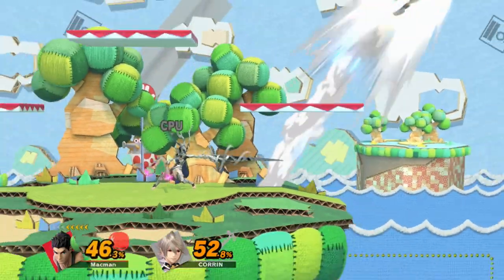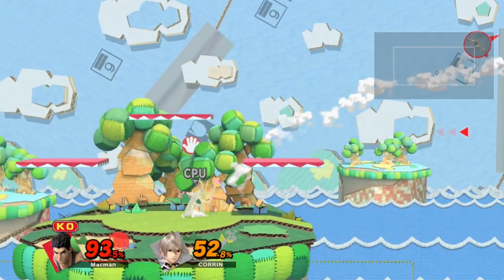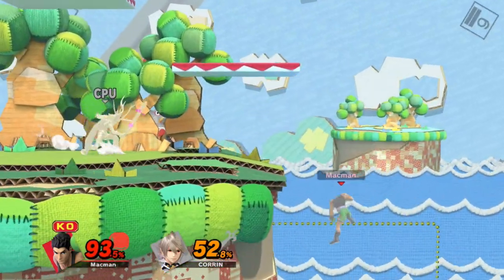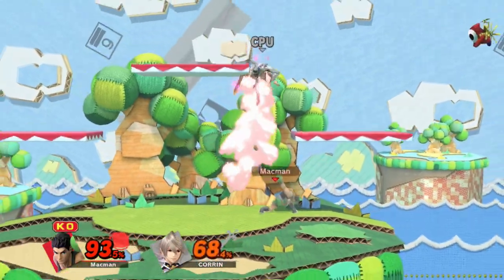For example, Yoshi's Story — the Melee version — has slanted edges on the side that Lil Mac can run over. And in a case like this, Corrin's forward smash goes right over him, and you can punish with literally anything you want out of a dash.